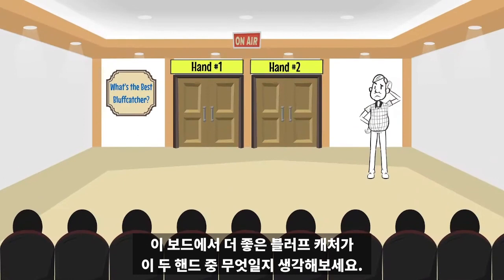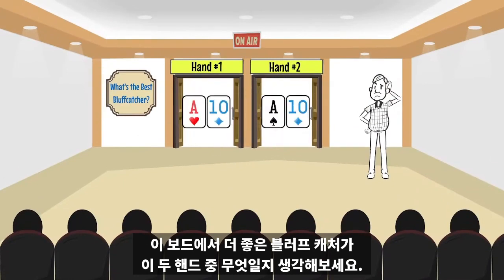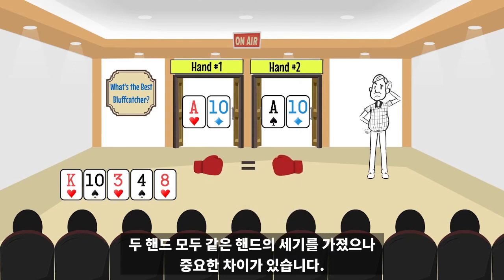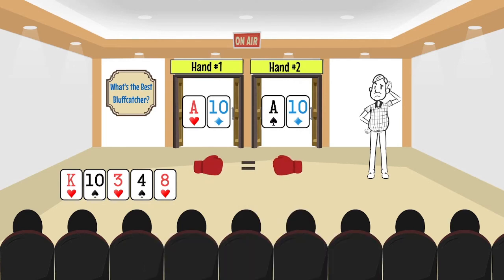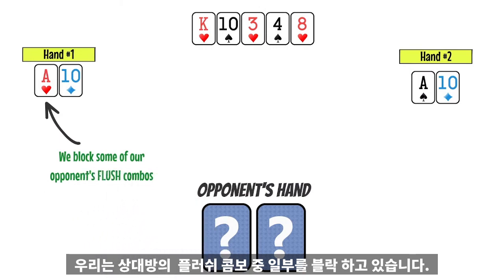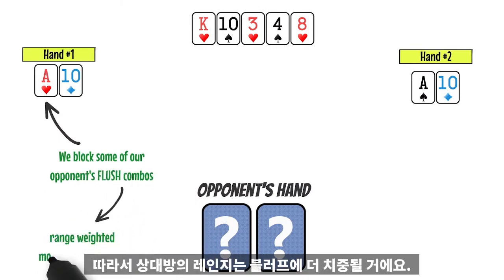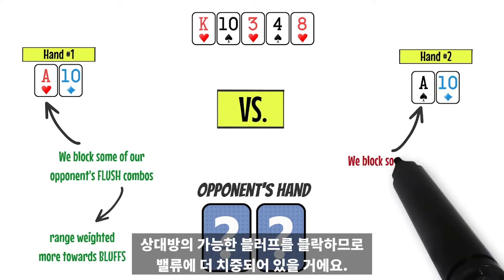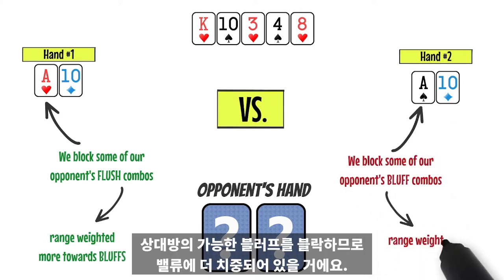Consider which of these two hands would be a better bluff catcher on this board. Both hands have the same strength, but there's a critical difference. When we have the ace of hearts, we block some of our opponents' flush combos. Therefore, their range will be weighted more towards bluffs compared to when we have the ace of spades, which blocks some of their possible bluffs and will weight them towards value.